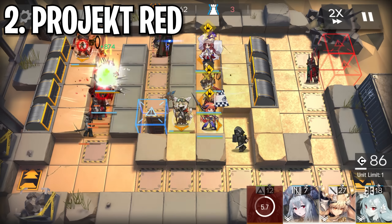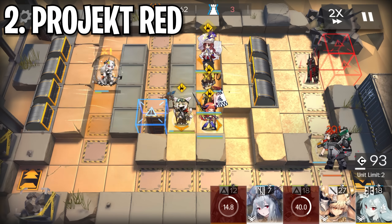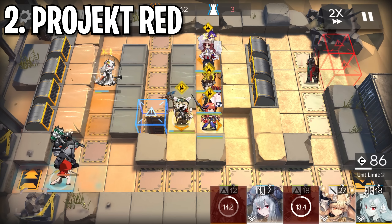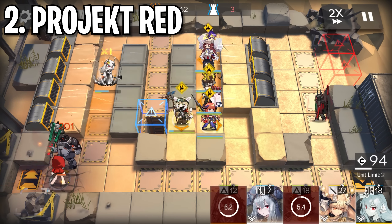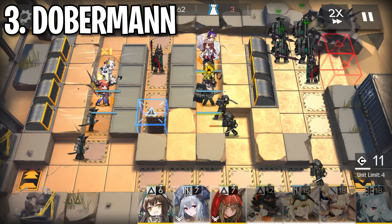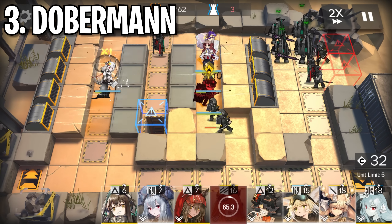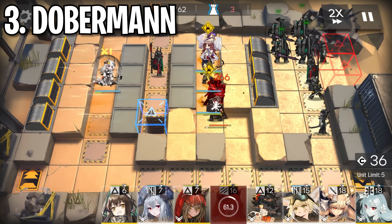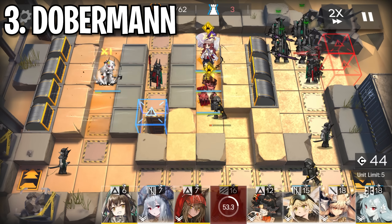Next is Project Red's module, which provides the exact same trait as Kafka's module and adds a bit more attack percentage increase to her talent. While more attack percentage is nice, it's not super impactful. I mainly use Red to stun fast enemies like Lancers rather than kill enemies with her damage. While she certainly has use cases that employ her damage, this is overall just not incredibly impactful in all situations.